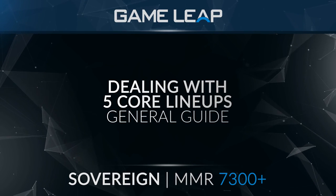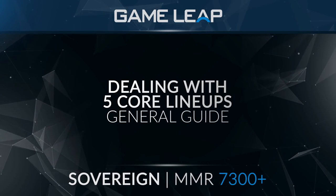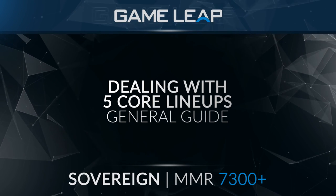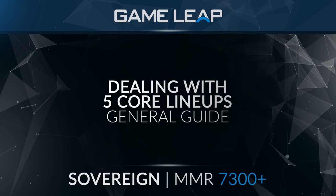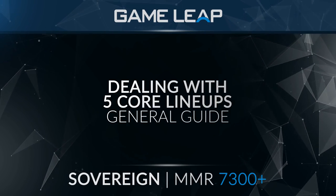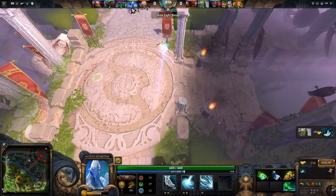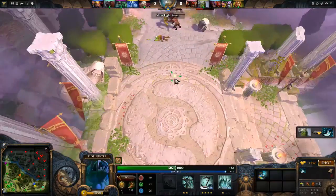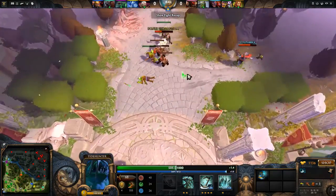Hello everybody, this is Sovereign. This is going to be a video on lineups that have way too many cores. These happen a lot in pubs — they even happen in higher MMR games. I had a jungle Medusa in a 6.5k average game the other day. Some people just don't like playing support, or they just feel like messing around. This is going to cover how to play with them, and how to play against them and abuse it.